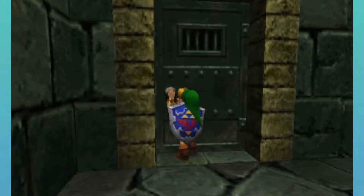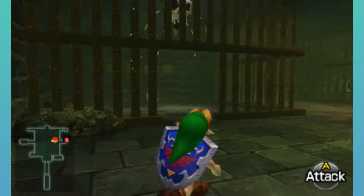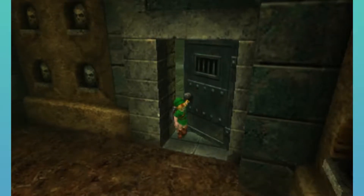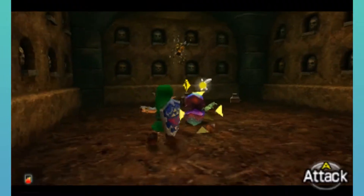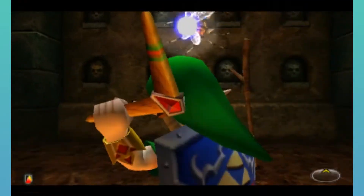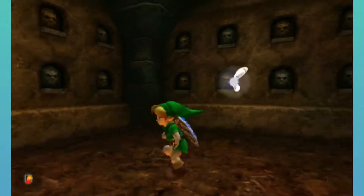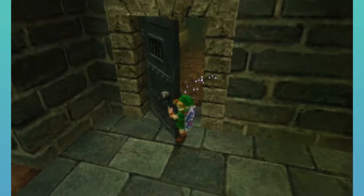And then there's another door here that we can go through. Let's open up this door — there is another gold Skulltula here. Let's forget all of that ever happened — forget that we got attacked by Deku Baba and flying pots. That's our second to last gold Skulltula token.